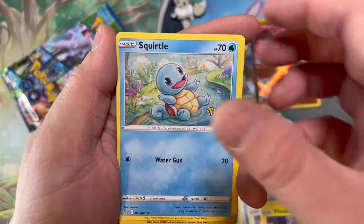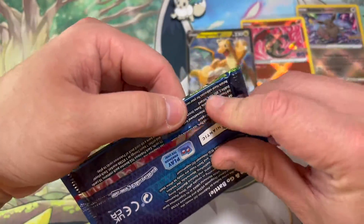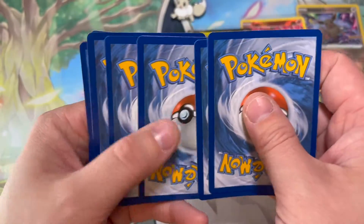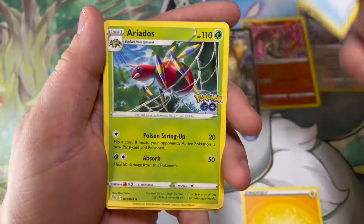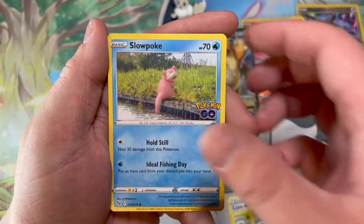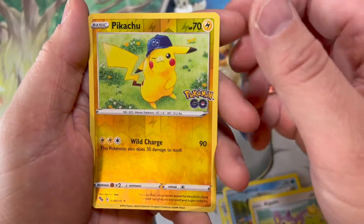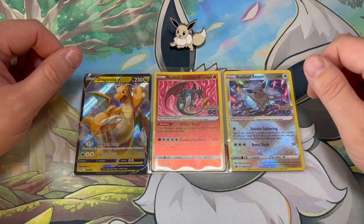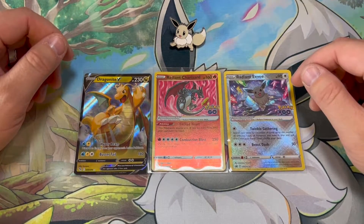Got a Pikachu, Squirtle, Charmander, and a Lapras. I haven't seen a lot of the set — 17 packs — and haven't seen a lot of the big hitters, so that kind of sucks, but again it's a smaller set. Got a Lure Module, Incubator, Slowpoke, Bidoof, got to look for that Ditto, a Palm, a Pikachu and another Pikachu. Eight packs and we pulled two cards — I'm not sure what to make of it. I did pull the Radiant Charizard, so it's hard for me to complain.